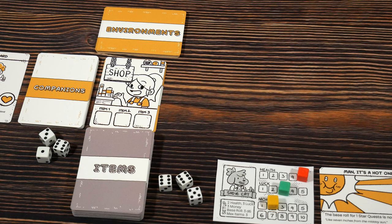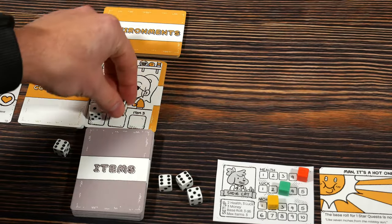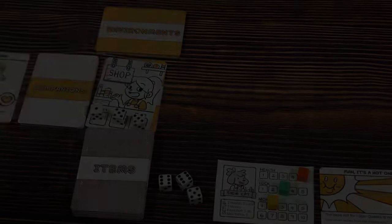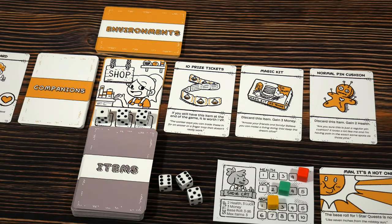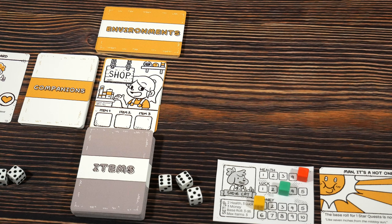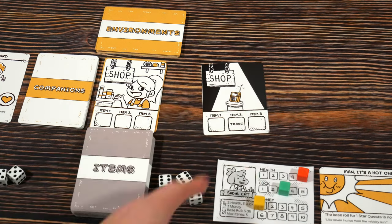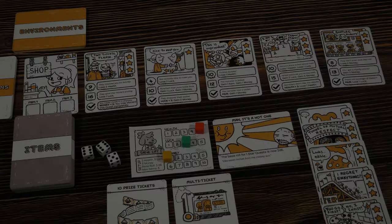In the shop phase, we roll dice and slot them into each of the item slots — you can roll one at a time to know which ones go where. We get a one in item one, a five in item two, and a five in item three. We draw three cards and know the price of each going down the row. With only two money, the only one I can afford is the ten prize tickets — worth one VP at the end of the game if I still have it. One money for one VP is pretty good.